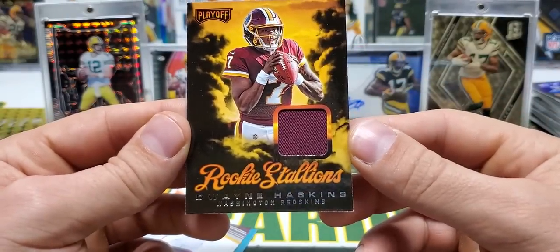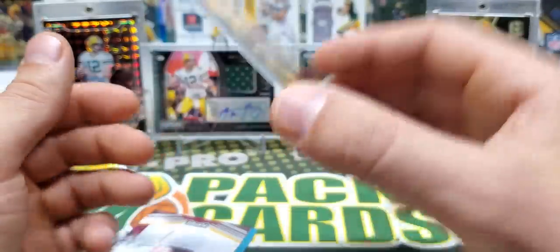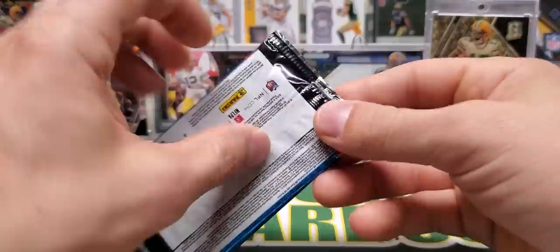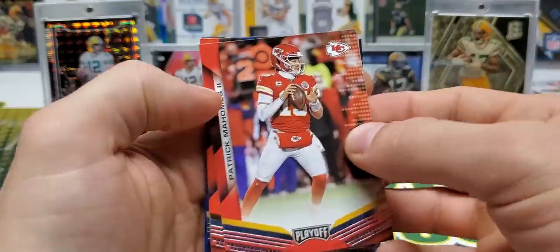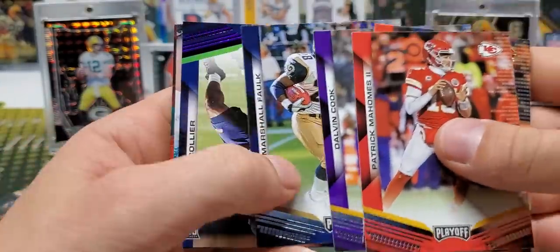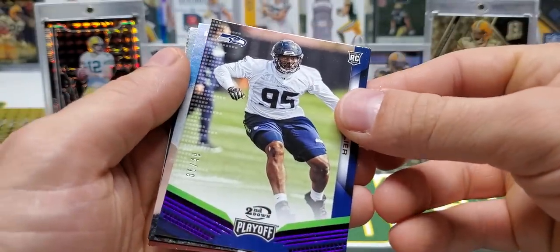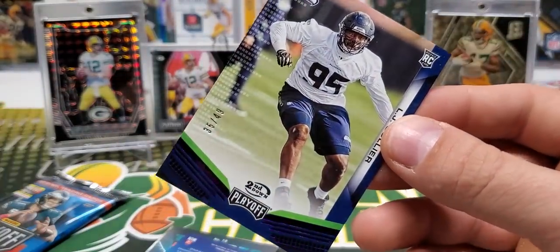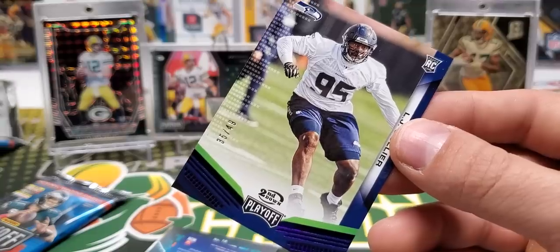Dwayne Haskins single color jersey relic, and a Haskins rookie behind it. Two packs to go in this unboxing session. Patrick Mahomes. Baker Mayfield. Cook. Marshall Falk. We have an LJ Collier Second Down out of 49. I thought these were Blaster exclusive, but Beckett's website said Second Down is Blaster exclusive.